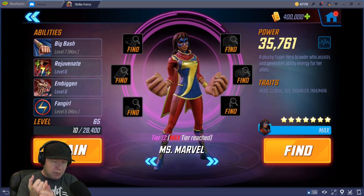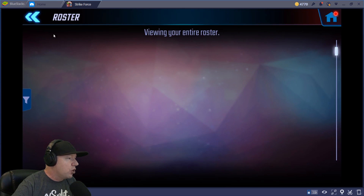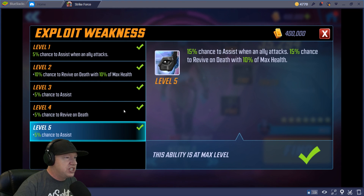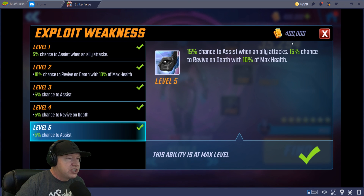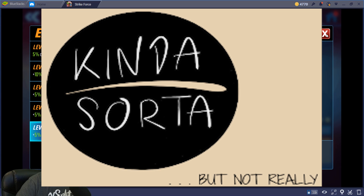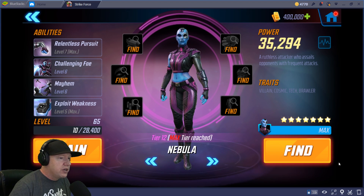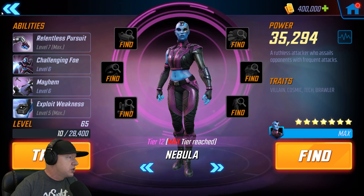I think this is gonna be crazy good because Spider-Man's amazing, Deadpool's amazing, Gamora is amazing. I'm really hoping that with Nebula right here — exploit weakness, 15% chance to assist when an ally attacks — it's going to be compounded with all those extra assists, basically doubling the effectiveness of this ability. Playing on BlueStacks if you want to play on your computer, PC or Mac, there's a link in the description. I am sponsored by them.